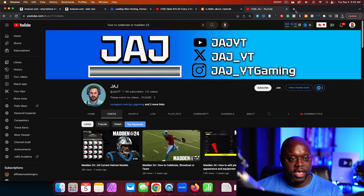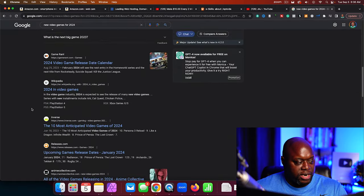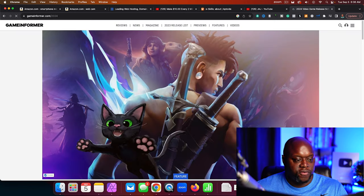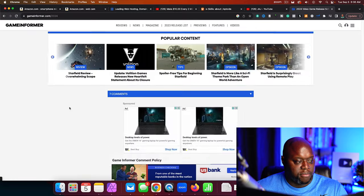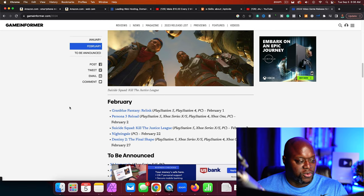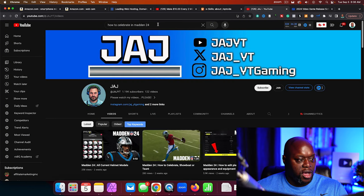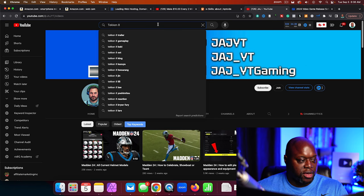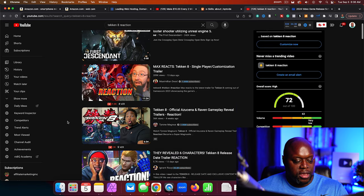For example, we could take a look at new video games. Game Informer has a list of new video games for 2024. We can scroll down, find one — these are all listed by month. Let's say we want to create content about Tekken 8. This is a game that I think a lot of people are going to be talking about. We could go out and create content about Tekken 8. People are asking about the gameplay and all sorts of stuff, and if you create content at this level, you can get in front of people that are interested in this new video game.